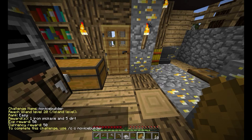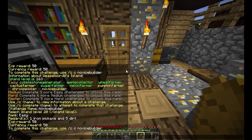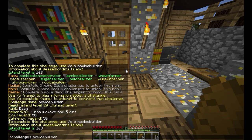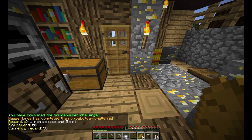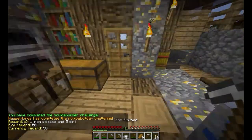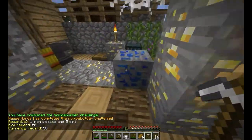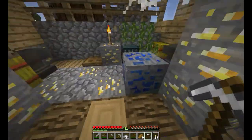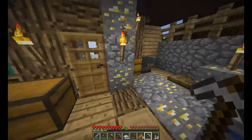We get 9 pickaxe and 5 dirt for completing this, and we've got to reach island level 20. You can find out what your island level is by doing island level. We are 163 — wow, that's good! So let's complete this one. Having gained this iron pickaxe, this now means I can combine some of this gold and smelt it down. So let's get on with that.